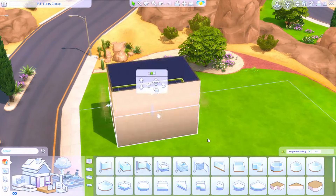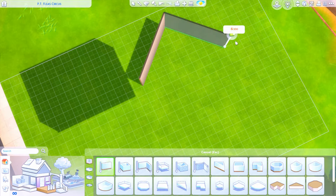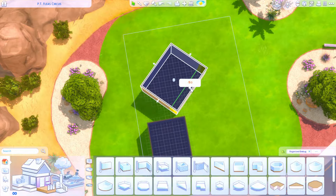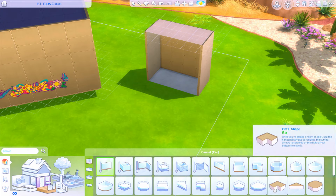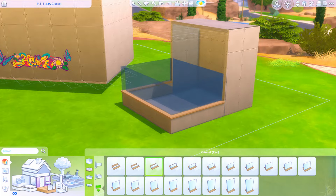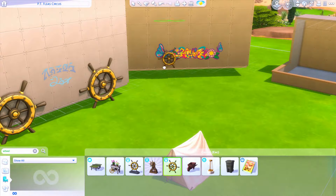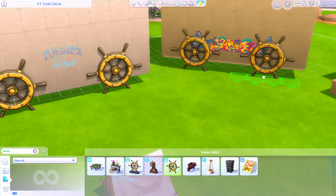Hello everybody, it's Tommy and welcome back to another speed build for the Disney Save. I am back from my little vacation — I went to Disney World, and I will be talking about that a little bit later in today's video. This is a bit of a longer speed build, but we are jumping right back into things. I was excited to take this on because I knew it was going to be a complicated build — we're working on such a small but colorful lot, and the theme is circus, which is one of my absolute favorite things to create in The Sims.